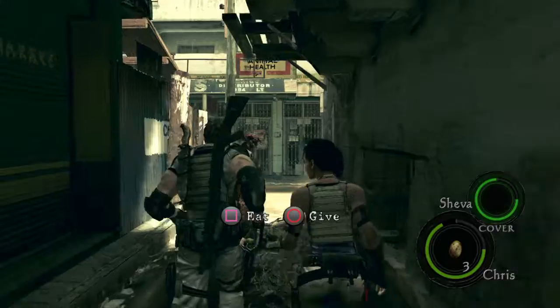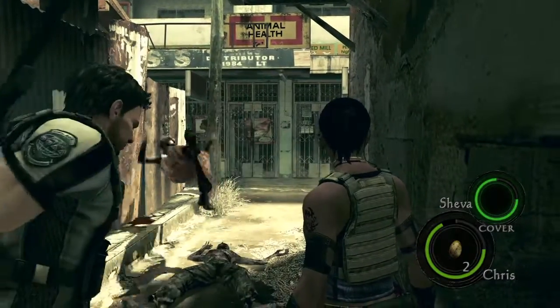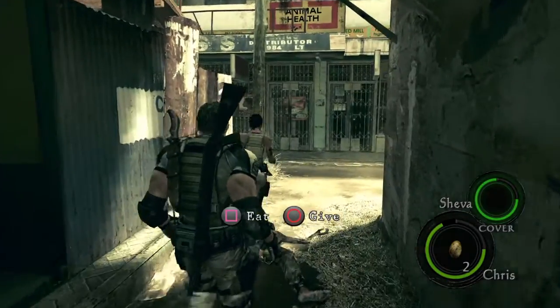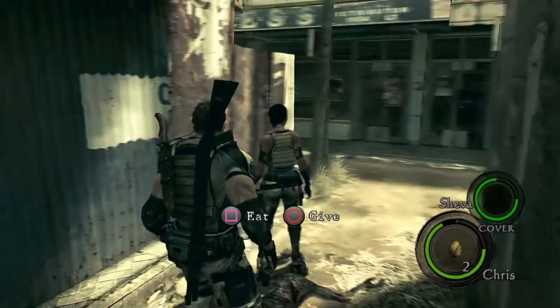Okay, so the first thing you need to do is find a zombie — BAM. You kill a zombie with a rotten egg and then you'll be good to go.